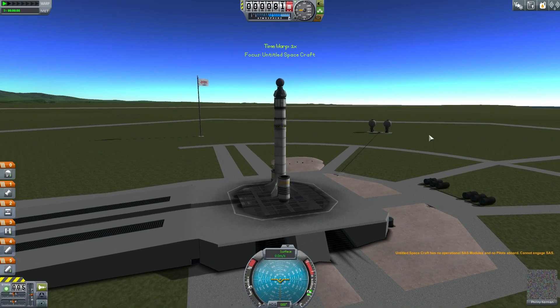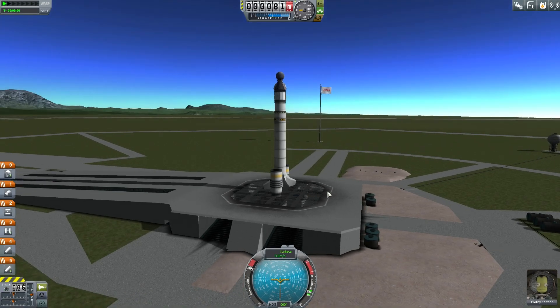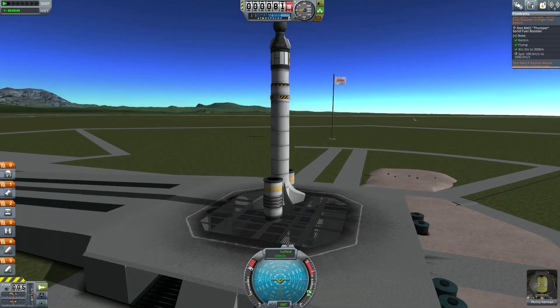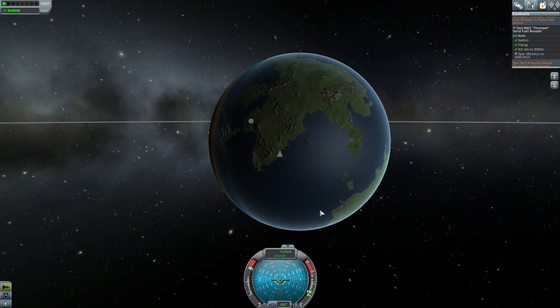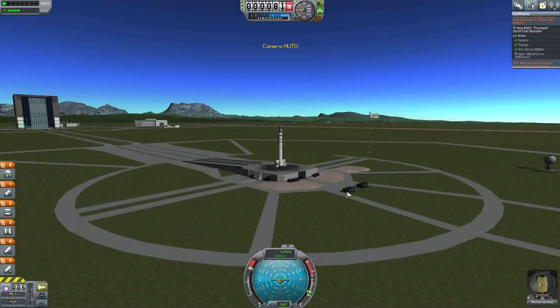Okay, we're getting ready to go. Throttle to 100% — not that it matters right now. Stability control is unavailable because Filney Kerman is there ready to go. Let's bring up our contracts: the contract requires testing at a certain speed and altitude. We have the correct altitude but not the correct speed — we'll get that soon enough. Let's go into the map and click down the bottom to bring up the nav ball so we can fly part of this from the map and see the correct altitude.